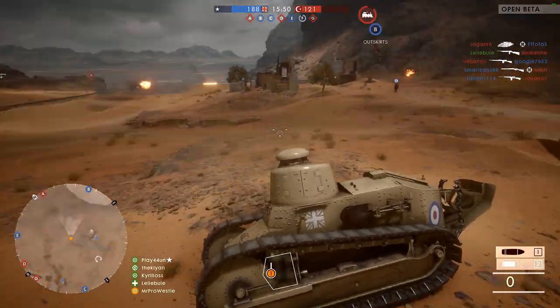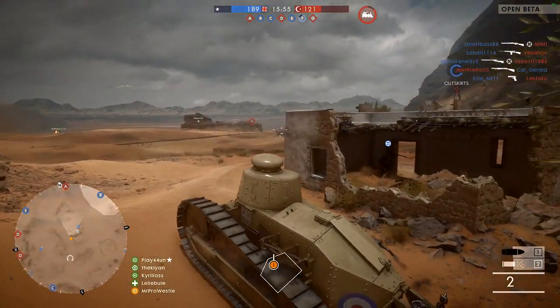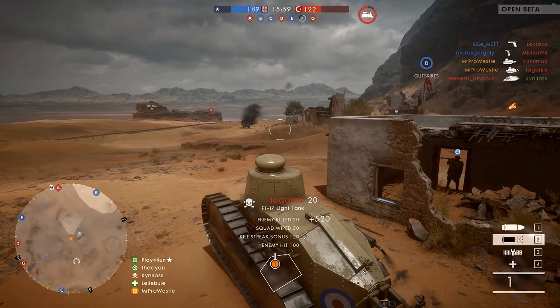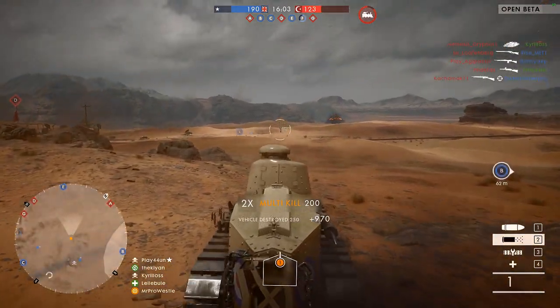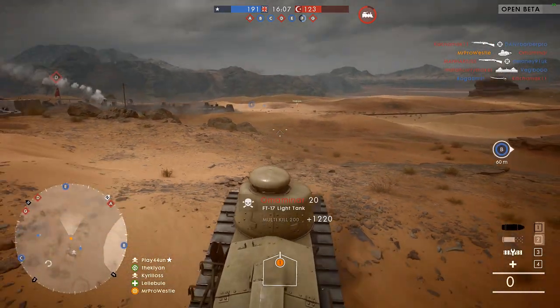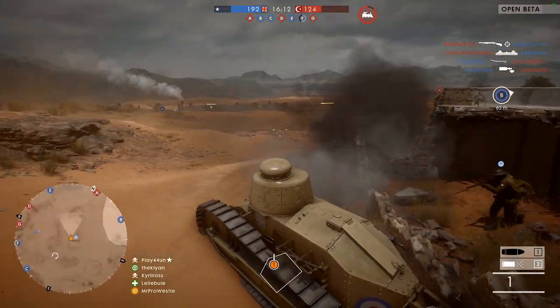Sinai Desert really does favour the vehicles. It's a large open map with long lines of sight, and beyond the town, very little infantry cover. This allows the ground vehicles — the light tank, the landship, and the heavy tank — to really work at full effectiveness. The light tank can cover good ground, switch between the main cannon and the canister shell, and it can just rip infantry to shreds.